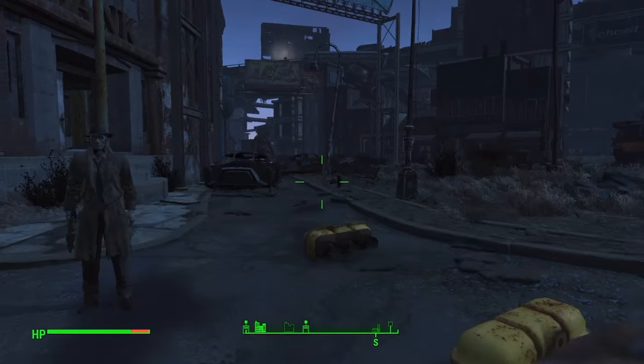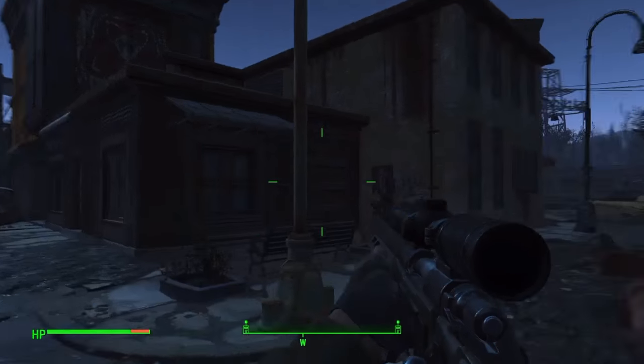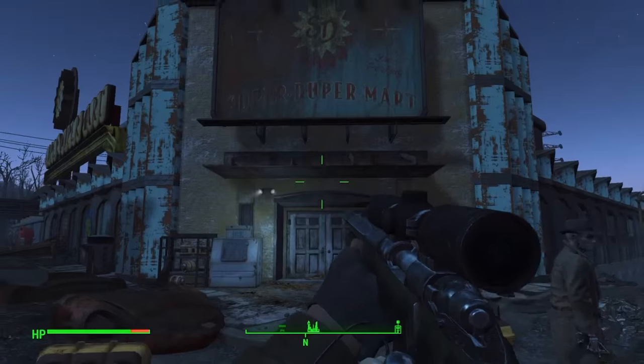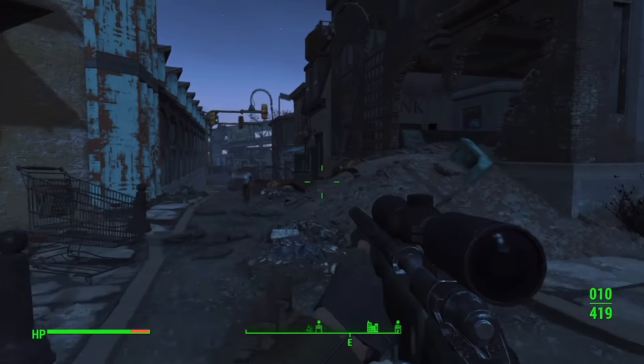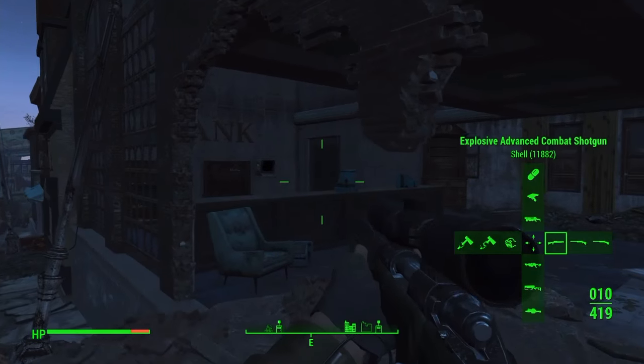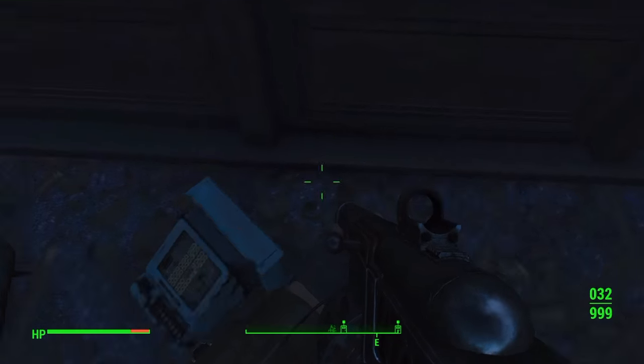What you want to do is come over to this location, which is the Super Duper Market. As you can see the Super Duper Market is in front of you, and you just want to turn right and go into the side of the bank, which looks like it's been blown up at the side.